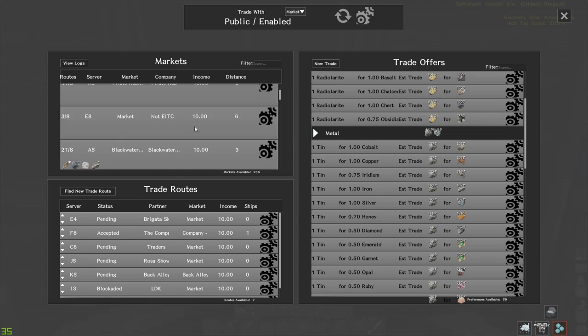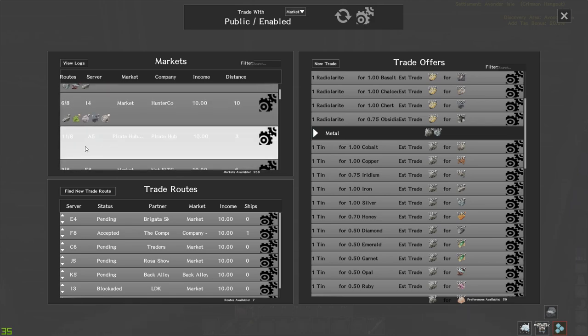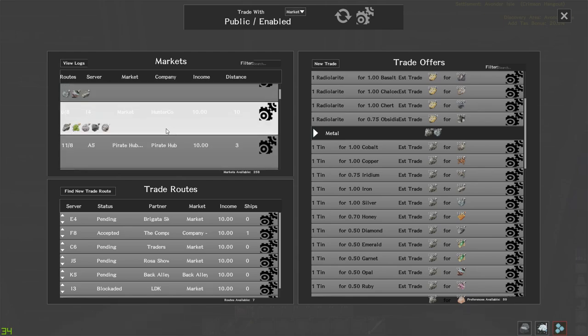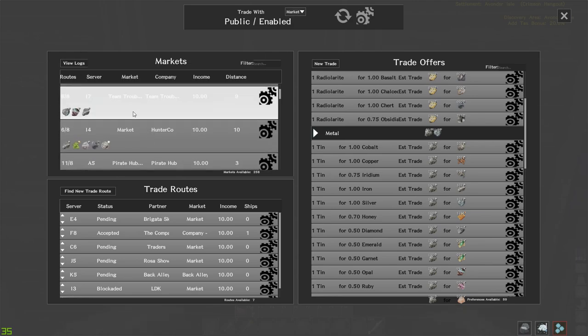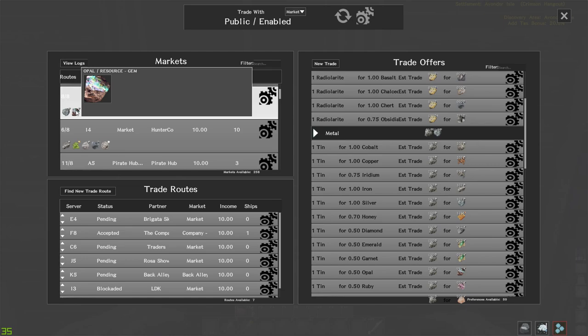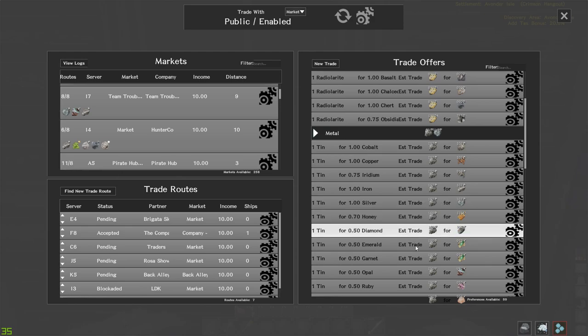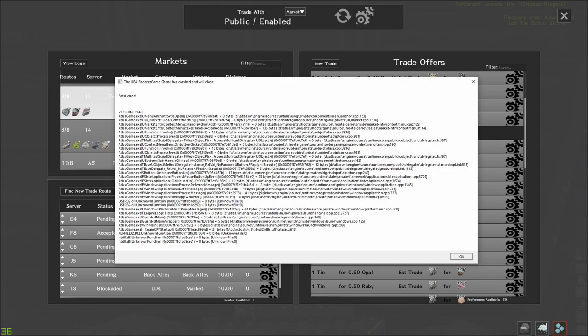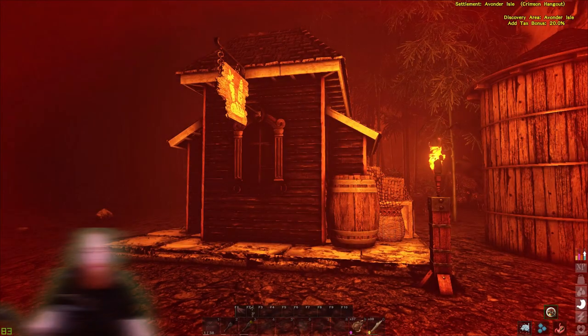Any blank entries in the trade route finder don't have matching trade offers. The ones with images means you have matching requirements. These guys are trading silver, opal, and iron - they must be matching the offers I've put in. Click the cog and then 'Request a Trade Route.' At this point the game crashed - this will happen a lot right now. I'll be right back.